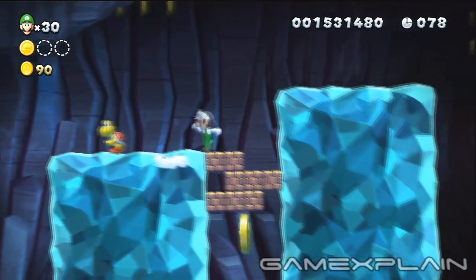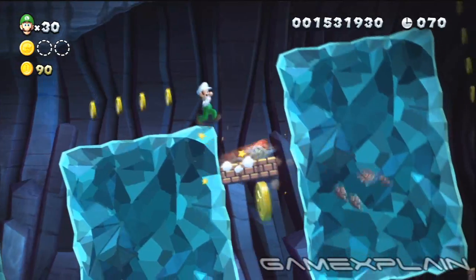You'll find the second Star Coin just after the second Koopa Troopa. Kick a shell to the right to have it break through the blocks and claim it for you.